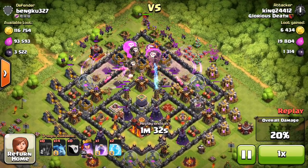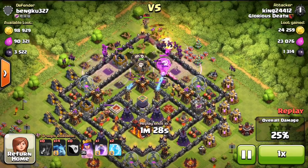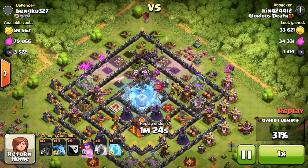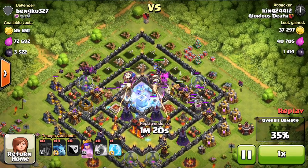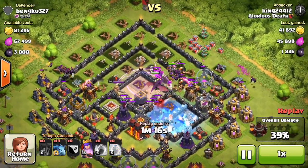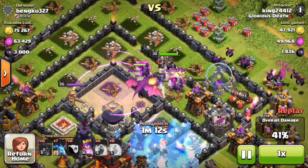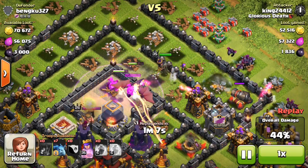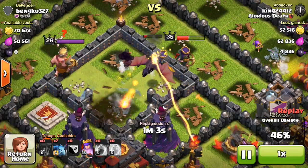We are just burrowing into this base with these valkyrians and doing a pretty good job. I used a freeze spell here and then used the rage — I should have placed the rage further into the base, but not a terrible placement, it did get the job done. Unfortunately my dragon is just sitting here trying to fight these clan castle troops. He needs to turn around and destroy it — get that dark elixir. The queen and the dragon are going to take the dark elixir out, that's good news.